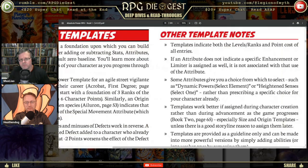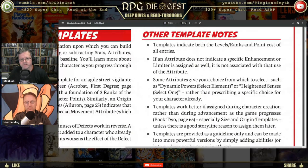Templates indicate both the levels and point costs of all entries. If an attribute does not indicate a specific enhancement or limiter, it is not associated with that attribute — if it doesn't say it has it, it doesn't have it. Some attributes give you a choice to select, such as Dynamic Powers: Select Element, or Heightened Senses: Select One, rather than prescribing a specific choice.